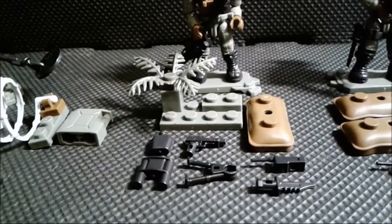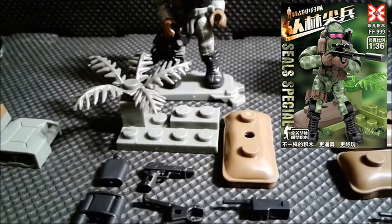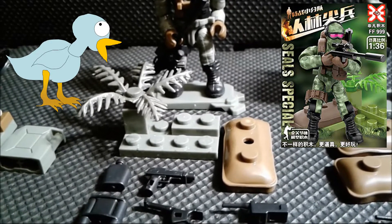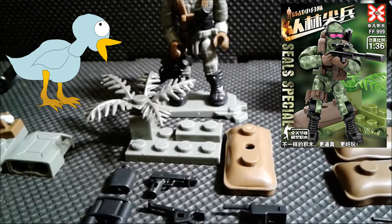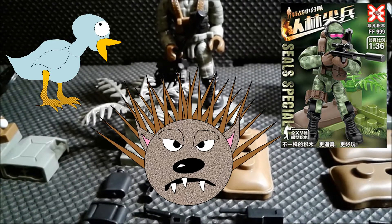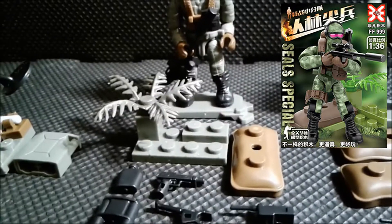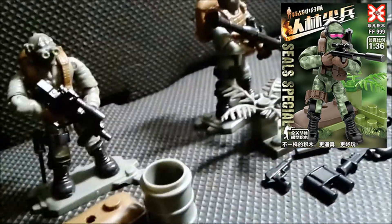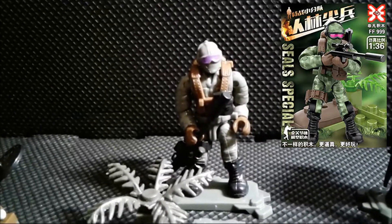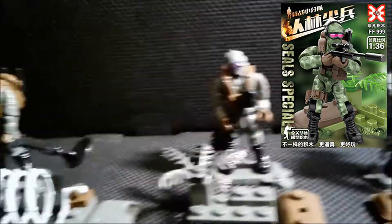On to the next figure — figure number 5 is the Purple Vision guy. Here are his extra accessories; he also gets sent back in that terrain. Here is his terrain — just like the same guy with the ski mask, except instead of a barrel you get a sandbag. And that's him right there; he contains 37 pieces.